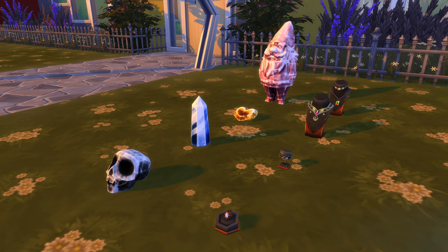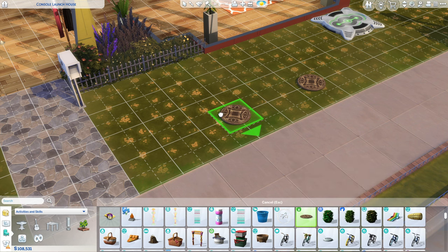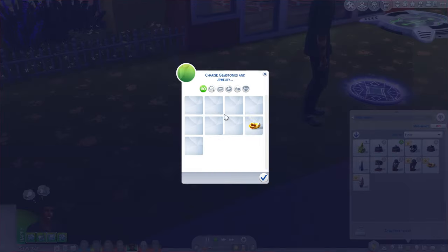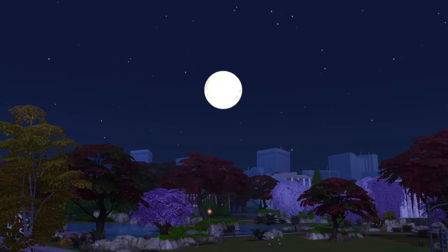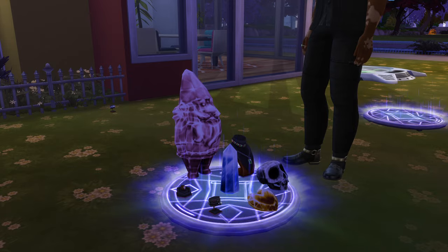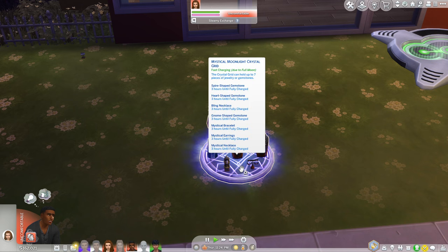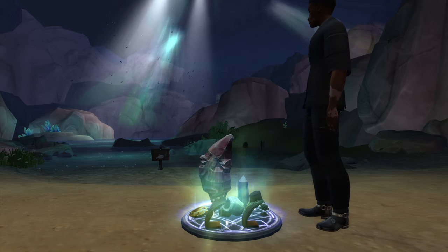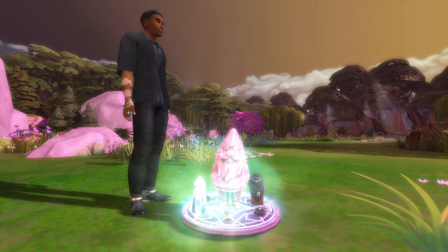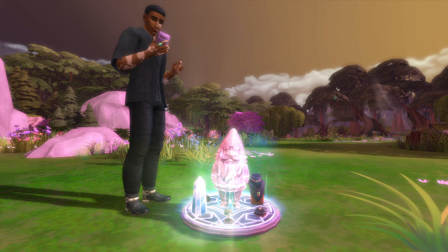Once you've created a jewelry or cut gemstone, they can then be charged to activate its power by using this moon-like crystal grid. If you place them, it'll start to charge when it's nighttime and the charging speed depends on the current moon phase. Full moon will charge them the fastest, while new moon will charge the slowest. Additionally, you can also go to the hidden world of Forgotten Grotto or Sylvan Glade where you can charge at any time.